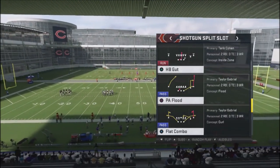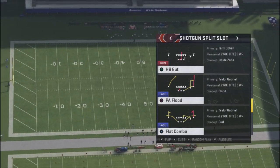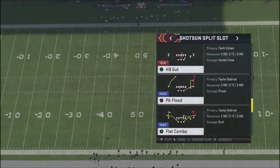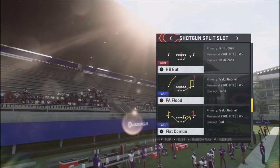The key to this particular concept is basically you need to have three wide receivers on one side of the field — actually, two wide receivers and a running back. The key is actually having a running back that's on a wheel route, and you'll be able to expose your opponent for some deep yards. So we're going to use the flat combo as our base play.